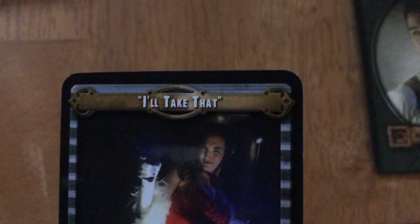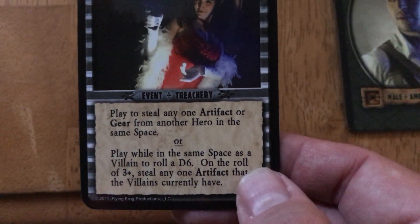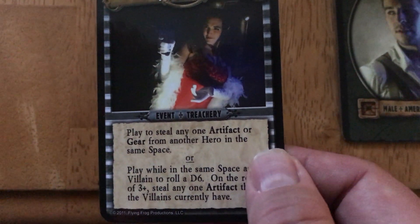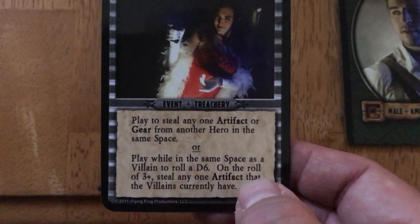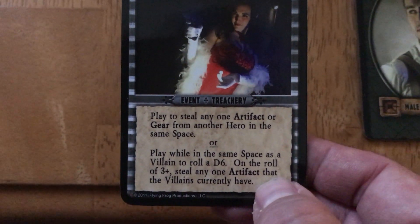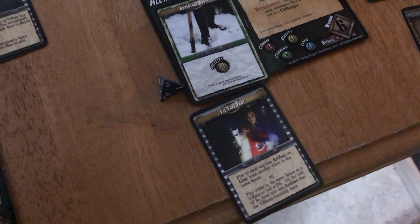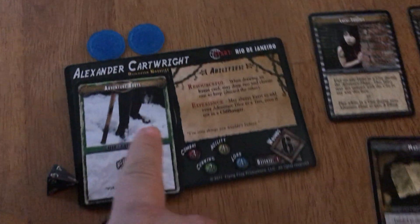The event card says: play to steal any one artifact or gear from another hero in the same space — useful in competitive mode. In co-op, you'd use the other option: while in the same space as a villain, roll a d6, and on a roll of three or more steal any artifact the villain currently has. That's a good card to hang onto.